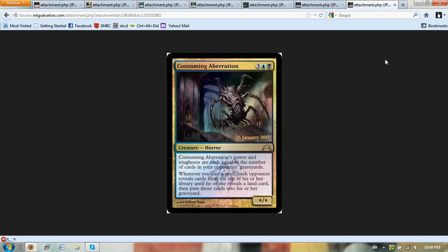Next we have Consuming Aberration. It's five mana, blue-black. Its power and toughness are equal to the number of cards in an opponent's graveyard. So in multiplayer EDH it could get huge. Whenever you cast a spell, each opponent reveals cards from their library until they reveal a land, then puts those cards into his or her graveyard. For any sort of mill strategy, it's way too slow.